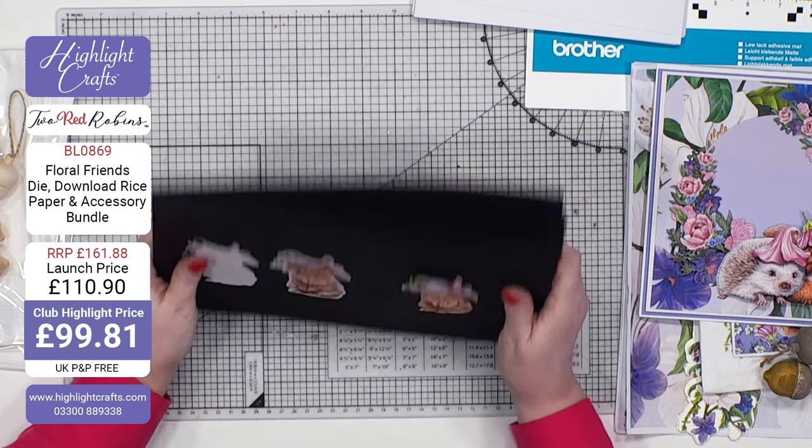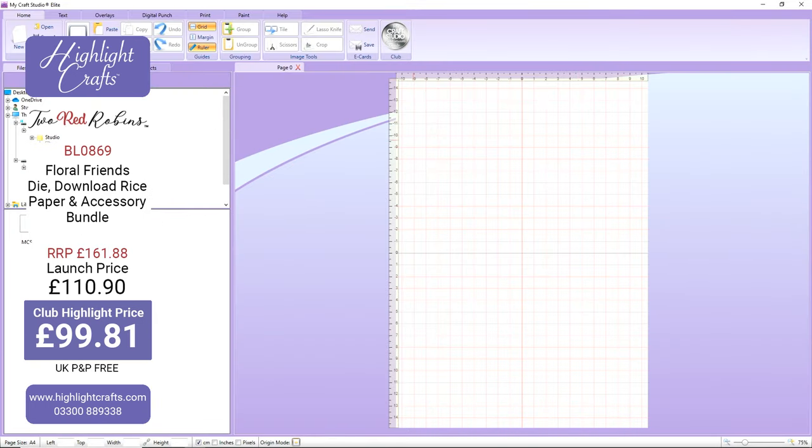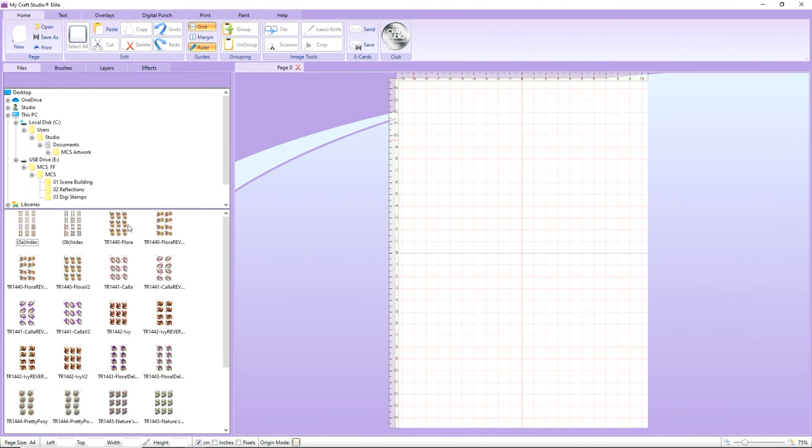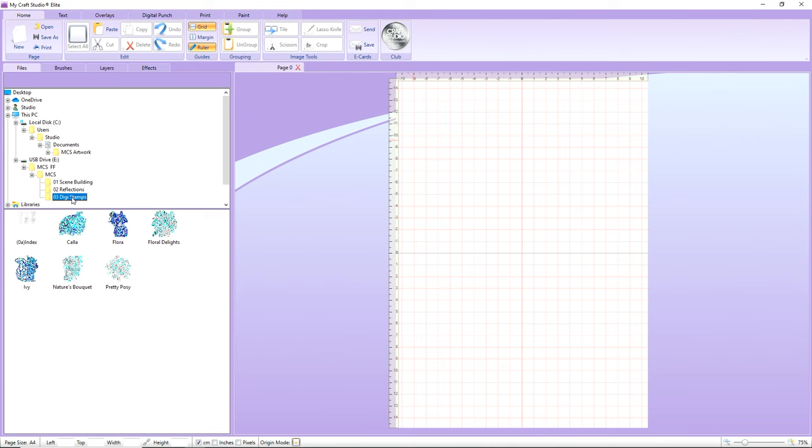So there are the dies — there's a lot going on for a web collection, it's a substantial amount. Now the MCS — I love the MCS. I've popped the USB in the machine and opened it up. When you open up your MCS files you get your scene building and your reflections — I'll quickly open that up. All of these are your normal reflections to use with your dies, so you're getting all of these colorways, which are phenomenal. You also get the fabulous digi stamps.